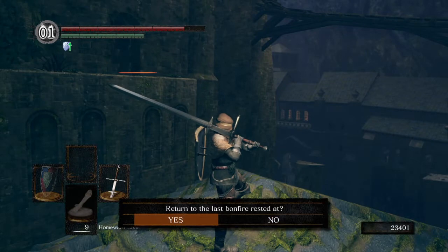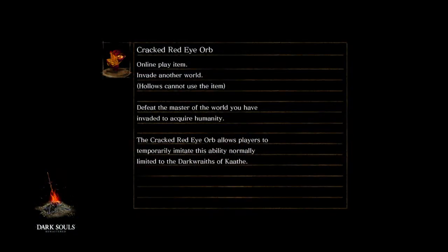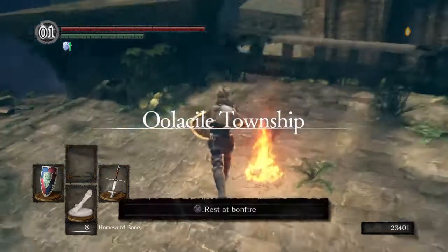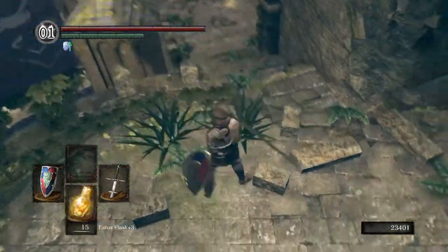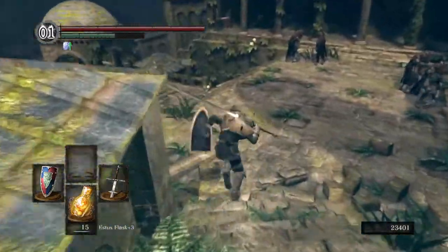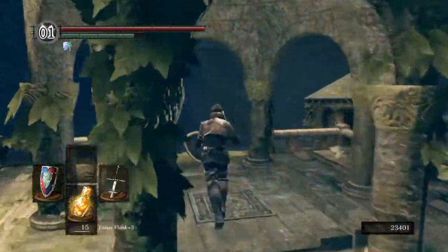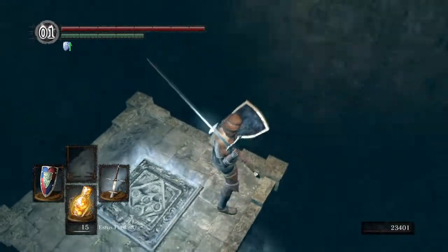I didn't use it last time. I'm going to use a Homeward Bone just to save time and energy for not getting around all those guys. First time I fought Manus — the only other time I've played the DLC — he kicked my butt a ton of times before I beat him. But I beat him without deflecting any of his Dark Magic; I just dodged through what I could and took the damage of what I couldn't. Maybe that'll make my boss battle a little bit easier.